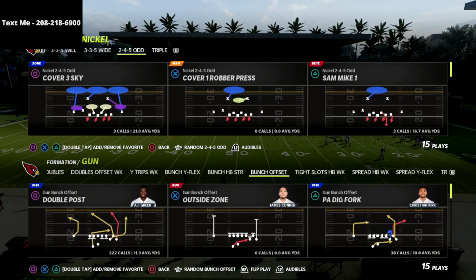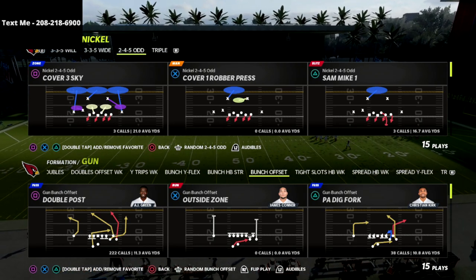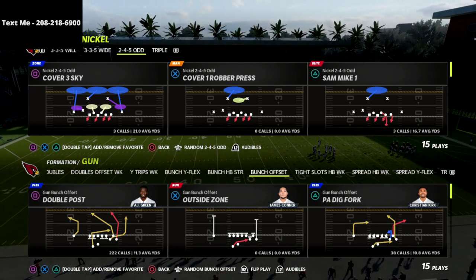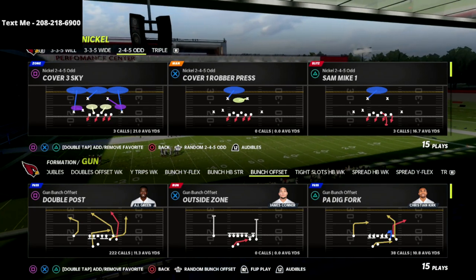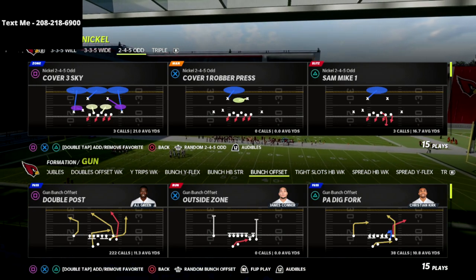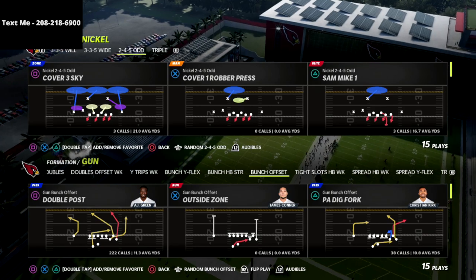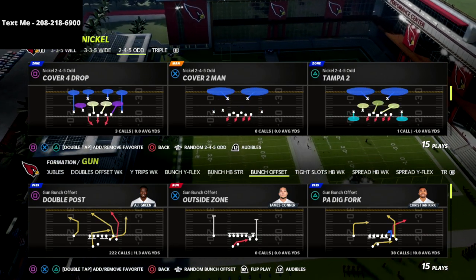In this video I'm going to be going over a simple blitz that you can use to get instant pressure against gun bunch. This pressure will come in whether they max protect or not. It's a really simple setup, and with just one adjustment you will be able to get instant pressure against gun bunch max protect.